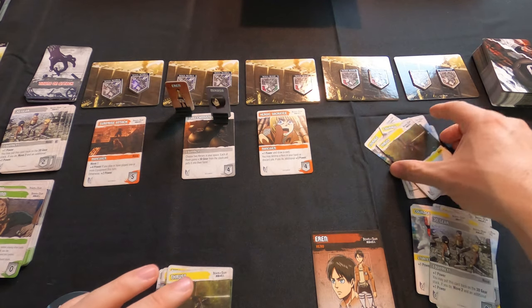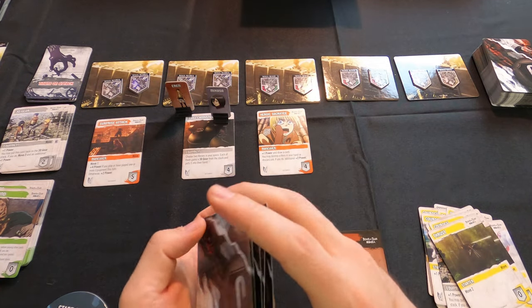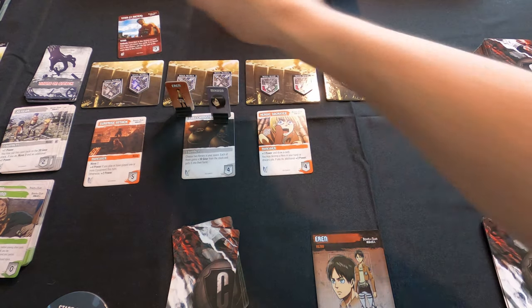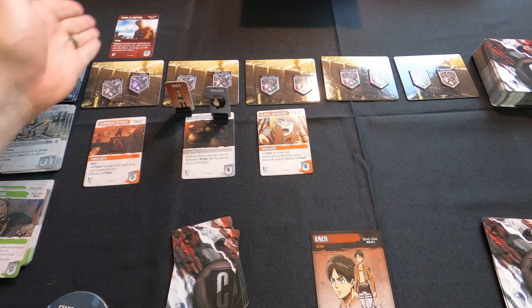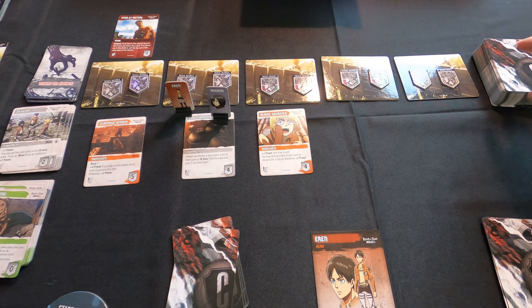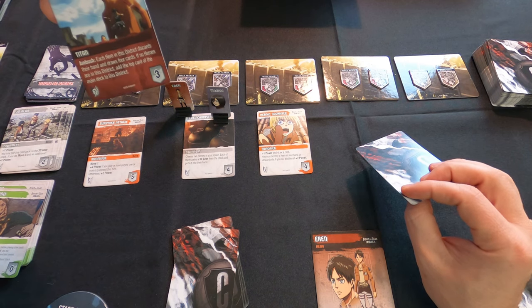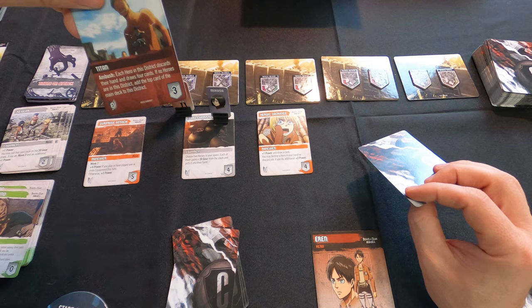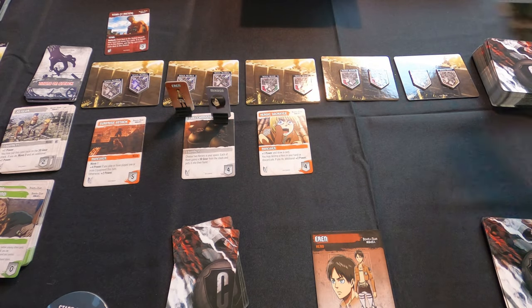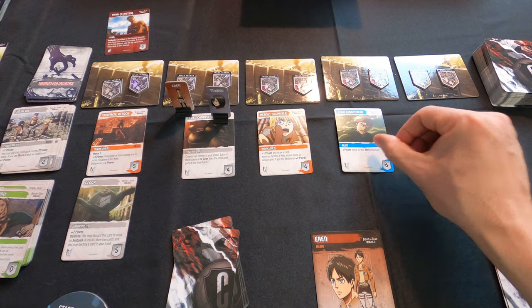Now we draw two cards from the main deck. First is a 7-Meter Titan — titans go on the outside of the districts from left to right, furthest from the castle inward. The second card has an ambush: each hero in this district discards their hand and draws four cards; if no heroes are present, add the top card of the main deck to this district. So we get Cloak and Surprise Attack, plus the second card Jean.